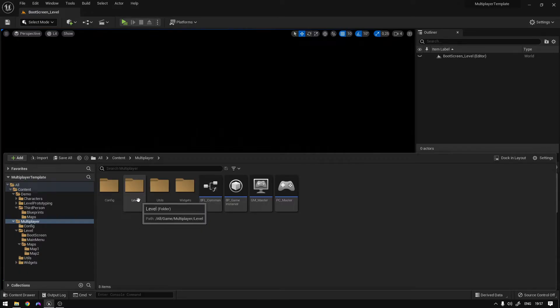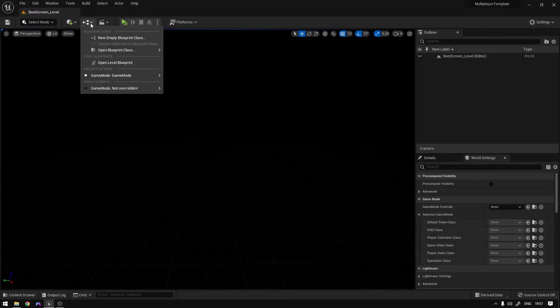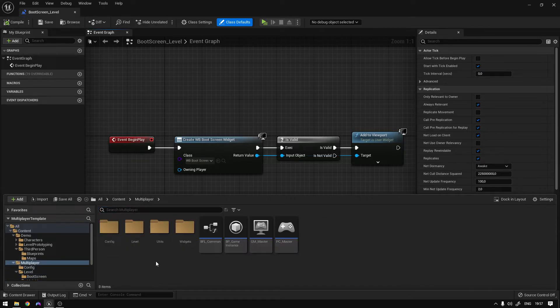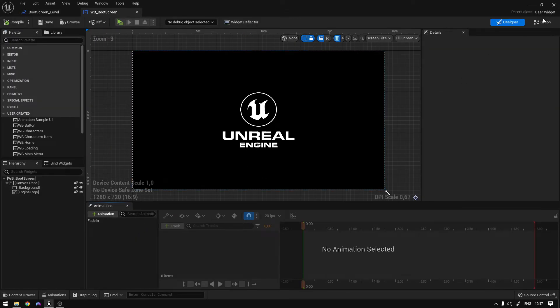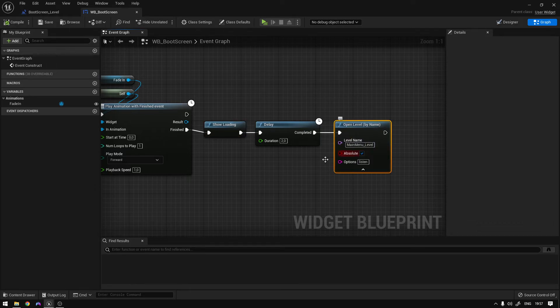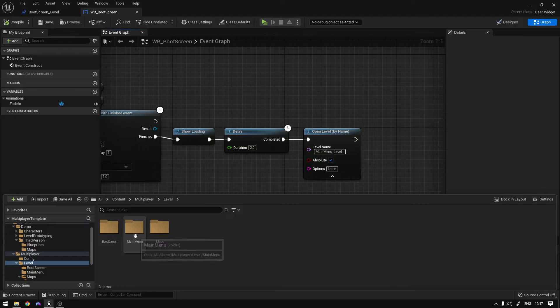Over here we have the level folder, which contains basically all the levels, and this is the order that we are going to transition through. We are going to start on the boot screen level. If we open the level blueprint, the only thing we're doing is basically calling the boot screen widget. Inside the boot screen, in the graph, after playing the Unreal Engine animation, we are showing the loading and then we transition to the main menu level. This must be exactly the same as the name of the main menu level specified over here.